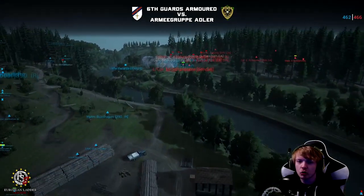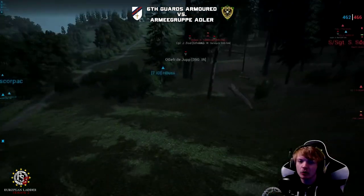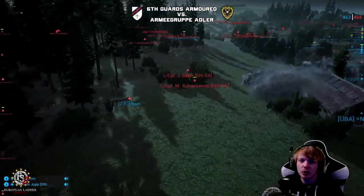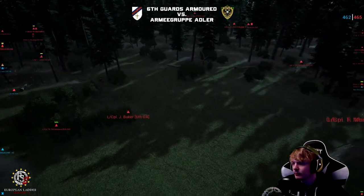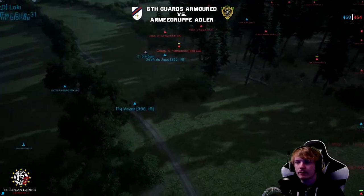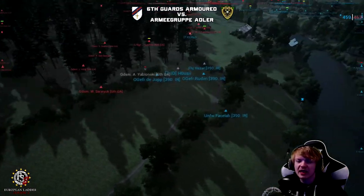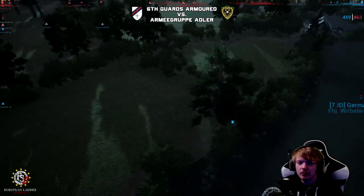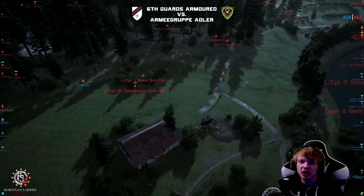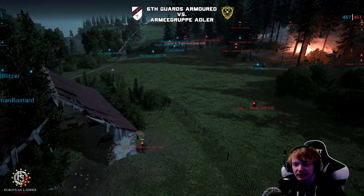Very well-practiced mortar fire from Armour Group Adler. Going back to the Northern Crossing — it looks like 6GA have taken a lot of casualties, but are slowly pushing the Armour Group Adler guys back. We've got a house moving forward going for a revive. They've pushed them almost all the way back to the river and destroyed that rally. But it looks like they've created another rally down on the riverbank — the IR squad is not giving up on the Northern Crossing yet.